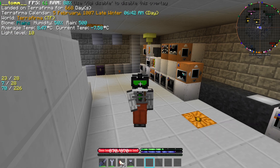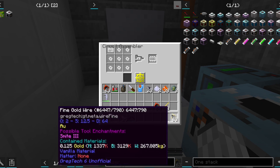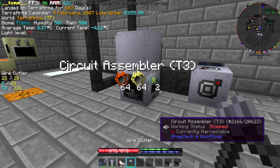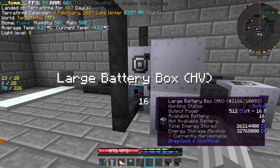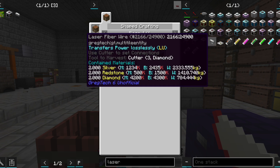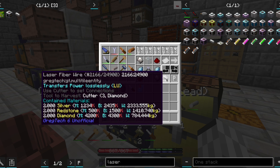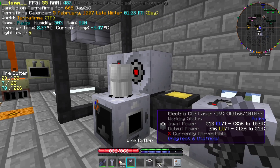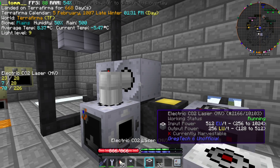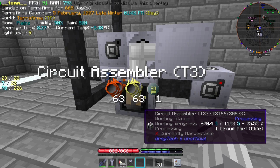Moving closer to the transformer or the battery buffer didn't help, and a crystal charger is out of the question. However, laser fiber doesn't state anything about making straight lines or crossing. So we quickly craft some and try it to merge the power of 2 HV lasers. And that seems to be a working solution.